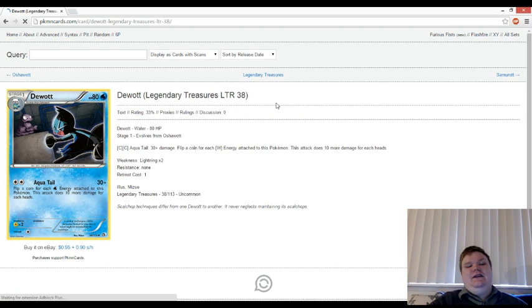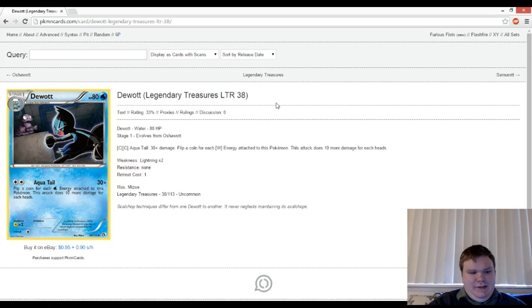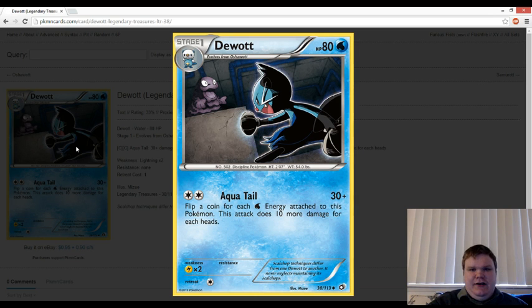We have a recent one — a Dewott from Legendary Treasures. I've never actively seen this card before. I'm sure that I've seen it; it's a new card, I've opened packs of Legendary Treasures, but I don't remember seeing it. The art is pretty sick, as most Legendary Treasures cards are. There's a little Muk in the background, Dewott looking like he's about to throw the shell at a Muk, and he's in some kind of industrial plant or something where there's tubes with water in them.